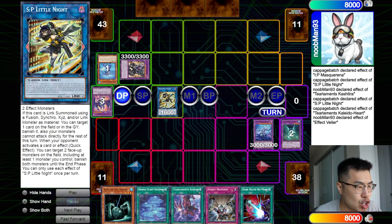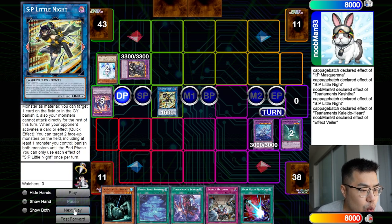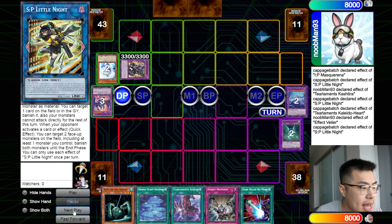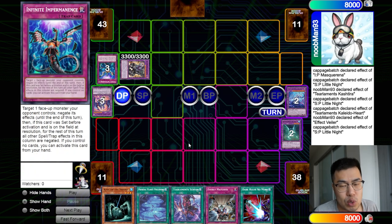The other thing you have to know about SP Little Knight is that it can be used both offensively and defensively. This card's effect does not have to target your opponent's monsters — you can target your own monsters as well, since it says target two face-up monsters on the field including at least one monster you control. So cards like Effect Veiler or Infinite Impermanence, when they target one of our monsters, we can chain SP Little Knight to banish that target, meaning it will be off the field and the effect loses its target. This also works for Infinite Impermanence, which is really crucial.